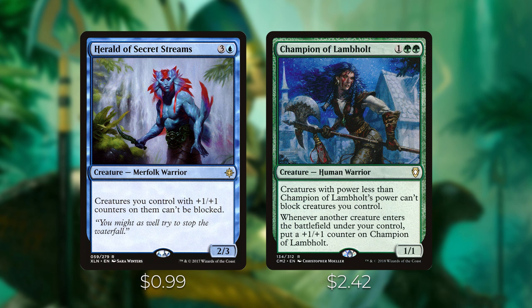Next I want to talk about a couple of utility cards that work well with plus one plus one counters. Herald of Secret Streams costs three and a blue — creatures you control with a plus one plus one counter on them can't be blocked. Since we have a lot of ways of adding plus one plus one counters onto our creatures, this is a great card to get in for damage, especially all the infect creatures that now become unblockable. Champion of Lambholt costs one green green — creatures with power less than Champion of Lambholt's power can't block creatures you control, and whenever another creature enters the battlefield under your control, put a plus one plus one counter on Champion of Lambholt. At a certain point in the game, this will just make all your creatures unblockable.